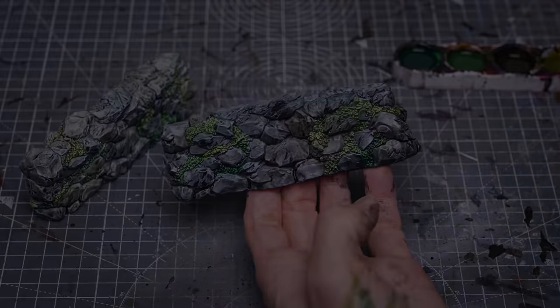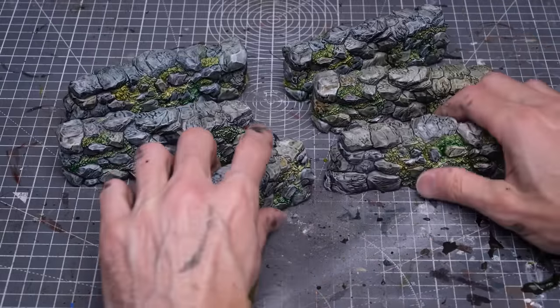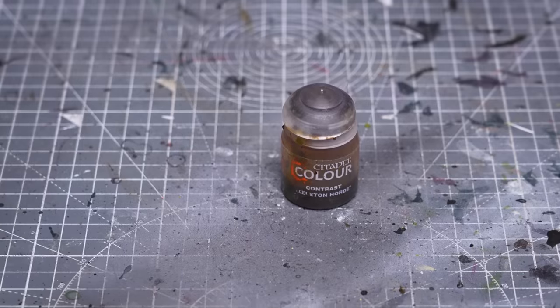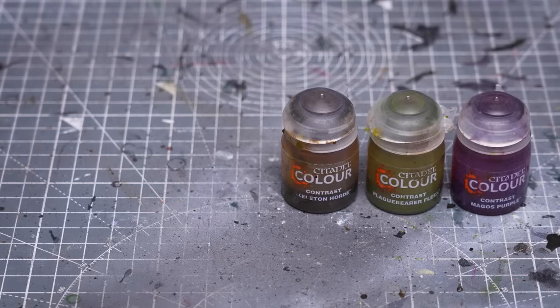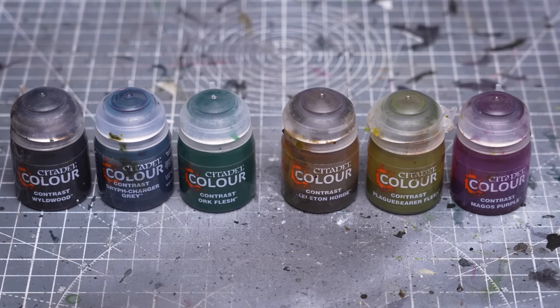Apart from applying some matte varnish and optional leaf litter, this completes the walls. Next I'm moving on to the trees where, for the lighter upper half, I'll mainly be using Skeleton Horde, which I'll be varying with some Plague Bearer Flesh and some Magoss Purple. For the lower half, I've chosen to use Wildwood, which I'm thinning and desaturating with some Griff Charger Grey, and I might also use some Ork Flesh.